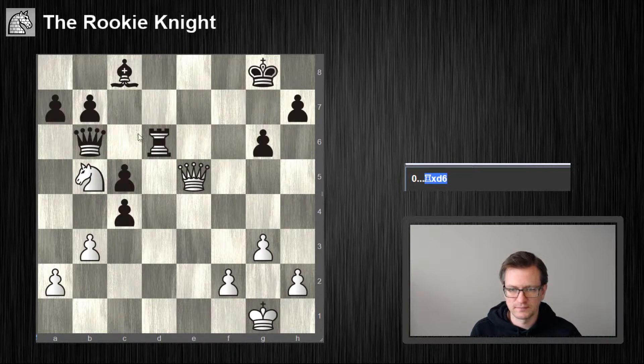Rook takes d6. Okay, so I'm a rook down. Black has a couple of pawns — four, five, six — and I have just five. So the idea might be maybe to mate him somehow.